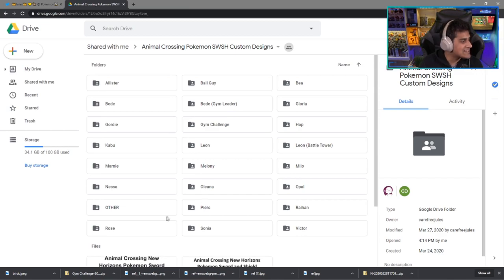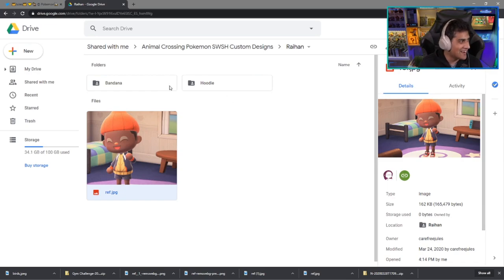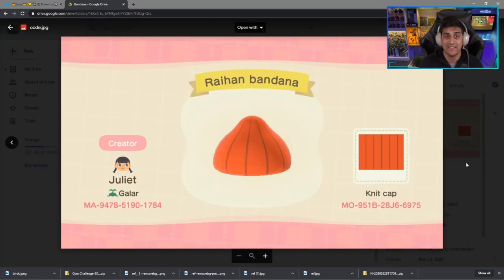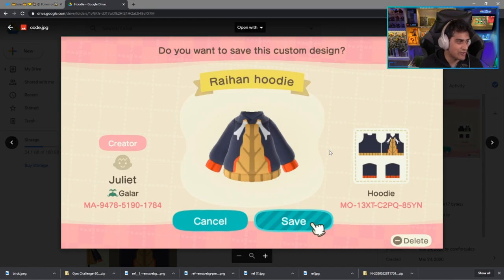Going down, we next have everyone's other favorite — Raihan, the Dragon-type Gym Leader. This looks phenomenal. You've got the bandana which you can copy over here — it uses the knit cap — and then you have the hoodie for the top, which is right over here.